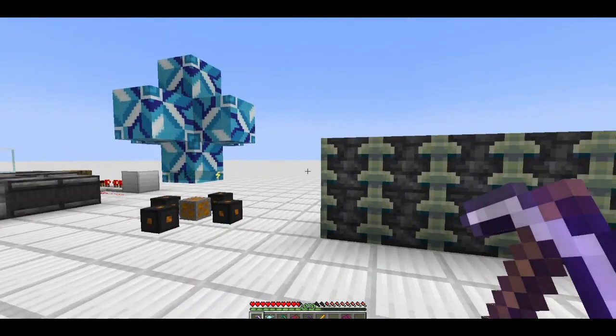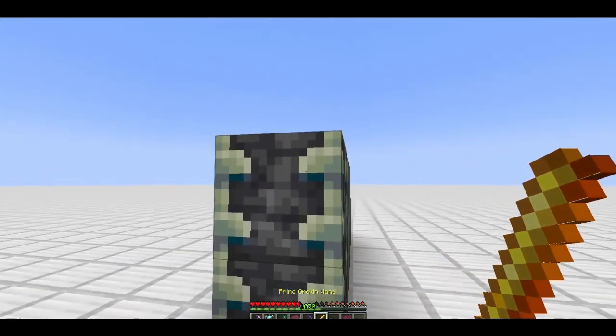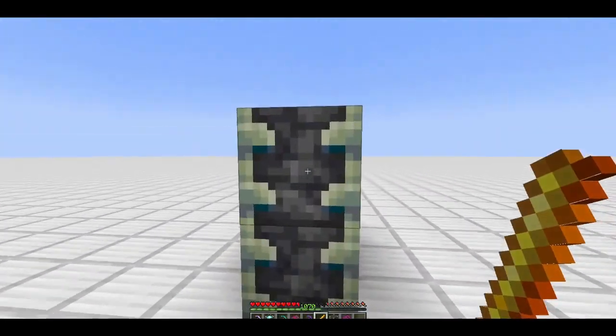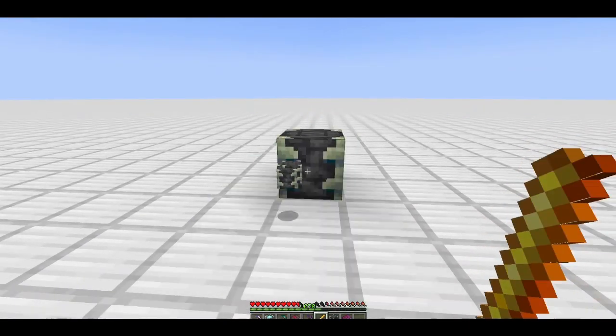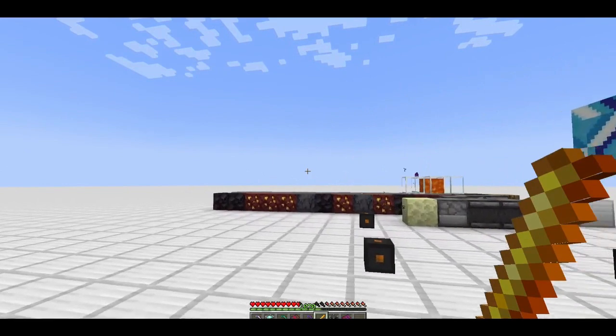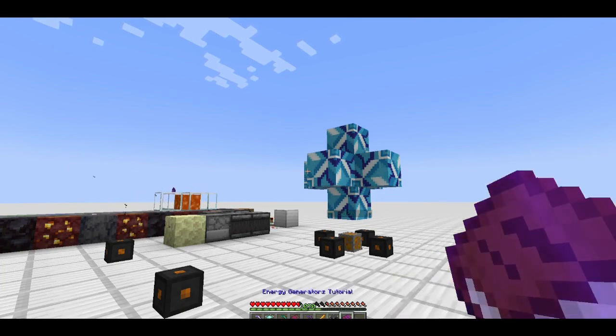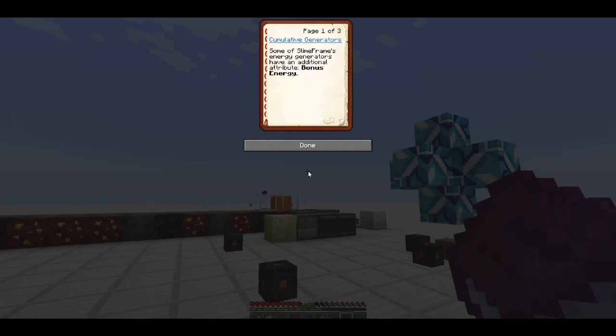First thing I want to get into right off the bat is the ability to mine blocks that you normally can't. If you've played Crystal Maya, you know there's a Spiritual Silk — here we have the Urkin Wand. I'm using the prime one which has 1,024 uses. The entry-level one to start with has 32, however it still gives you the option to pick up those blocks that are normally not mineable. Really cool feature.